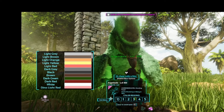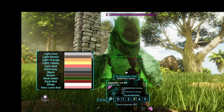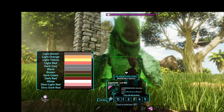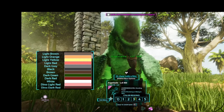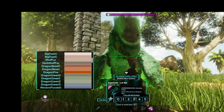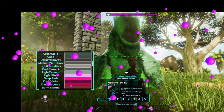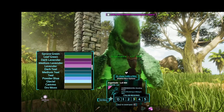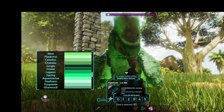Now here comes the really fun part. We get to pick colors for our dinos, just like picking candy from the dino candy store. So this little guy, he is green. Nothing wrong with green, but I'm a purple girl. So we're going to select zero because that's going to be the primary color. And then scroll down until we get to two.